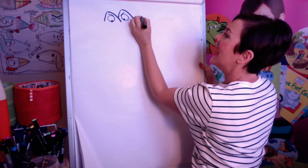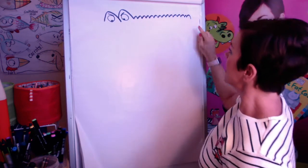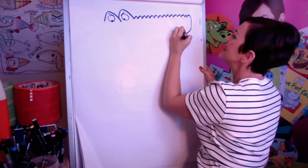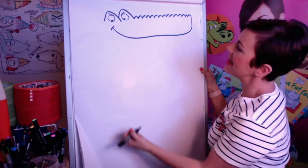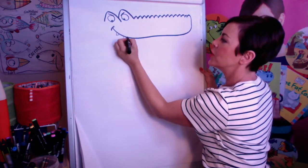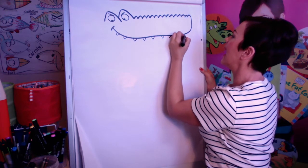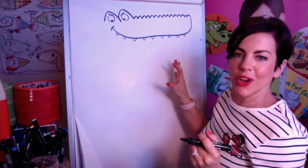Our crocodile has got a bumpy nose. Go right to the end of your paper — he's got a big long schnoz. Then this is going to be the top of his jawbone, and he's going to have little teeth like that. If I'm going too fast, you can always just pause it and catch up.